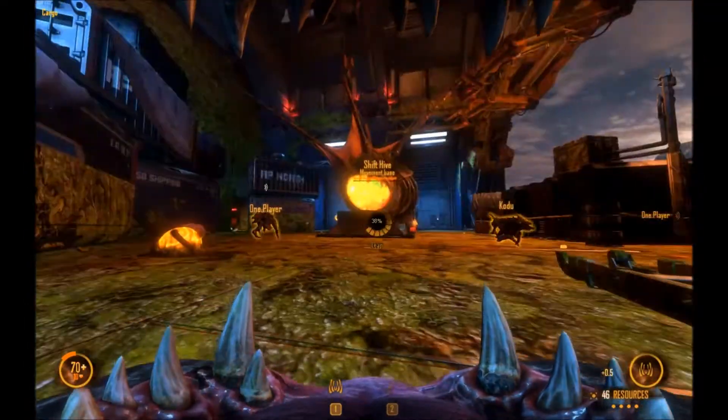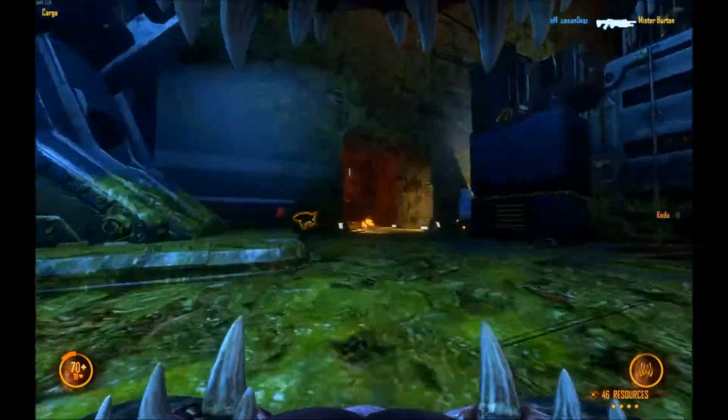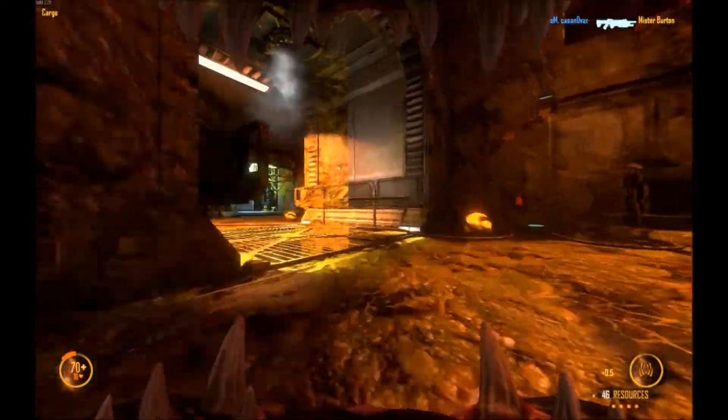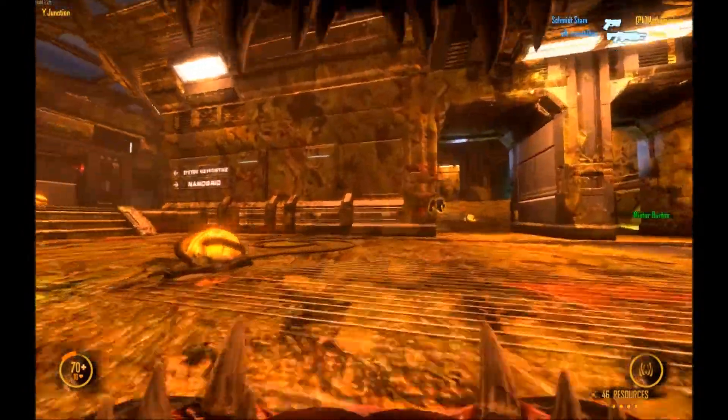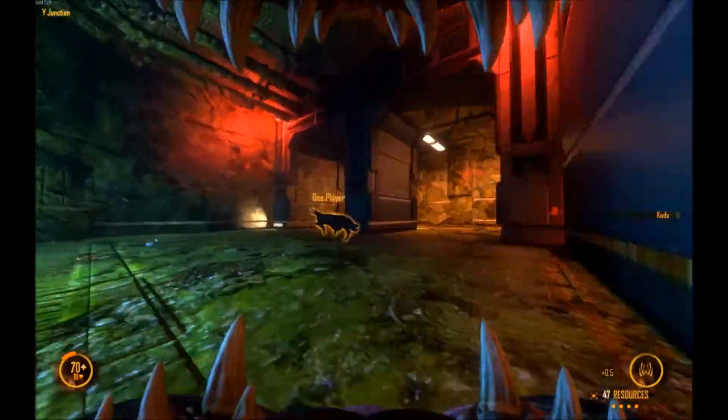Nano-grid — you can put an extractor there. You're gonna need an extractor at Nano-grid, and one person should just harass topographical. They got turrets up in overlook.